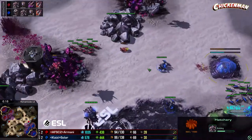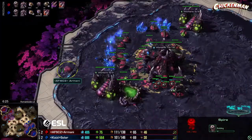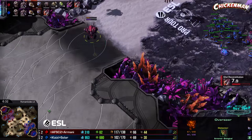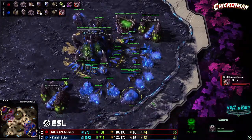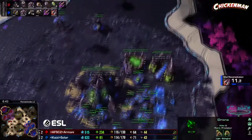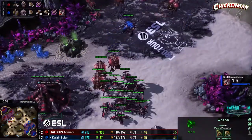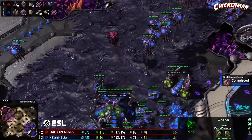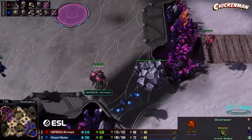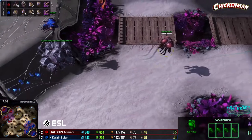Fourth base getting pressured but Solar should be able to defend with roaches. Is Solar going to cancel the spire? Oh, Armani is going for a spire as well — maybe expecting the cancel. I don't think Solar is going to cancel this time precisely because he canceled it last time. Keep an eye out — overseer comes in to spot the spire is in fact finished. Six mutas on the way. The overseer probably will die to the mutas.